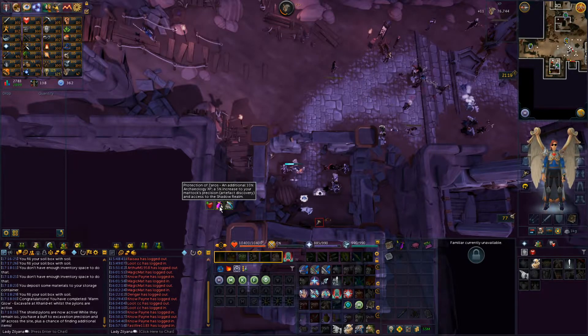Protection of Zeros: an additional 10% Archaeology XP, 5% increase to your Matax Precision, Artifact Discovery, and access to the Shadow Realm.